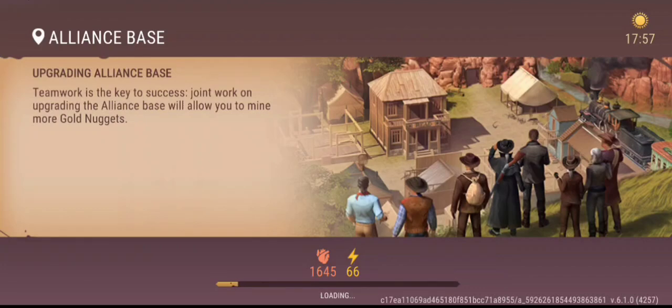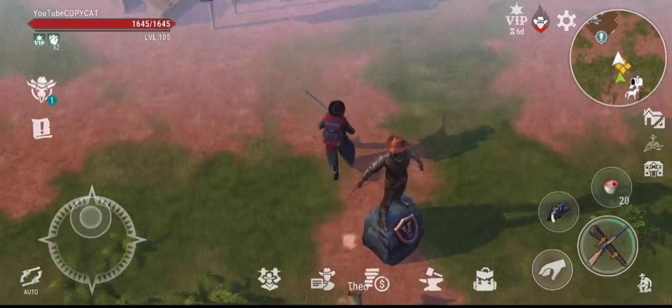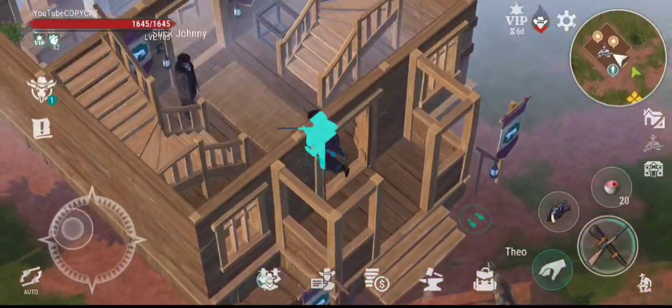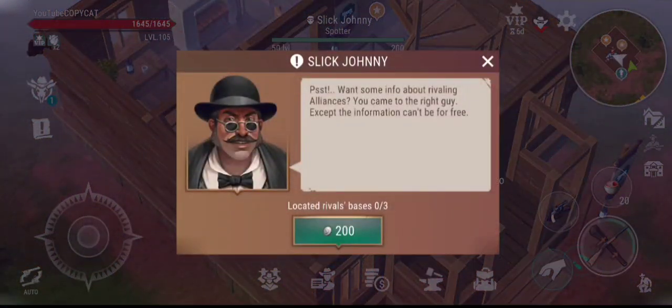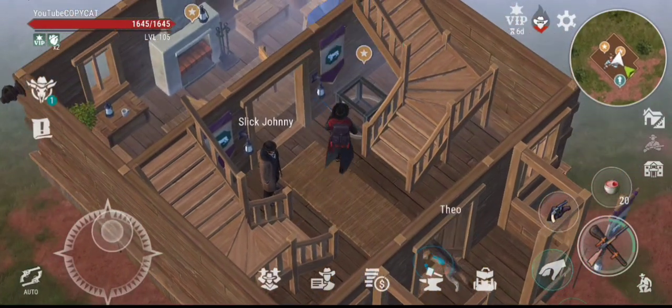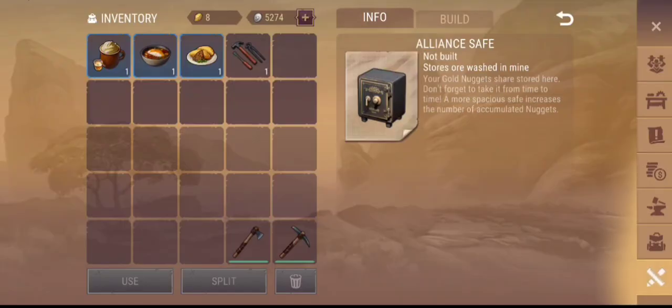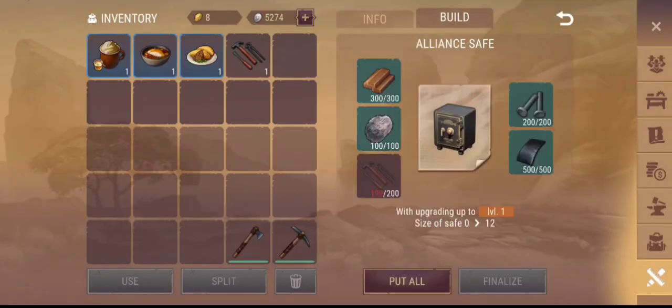To start, build a safe so that you're capable of making raids. You're capable of making raids by asking this guy right here to get a location on it — you get three locations every time. These areas are actually other Alliances that you can attack and steal their safe. So to be capable of doing that you need to build the safe finished. We're going to build a safe finished right here.